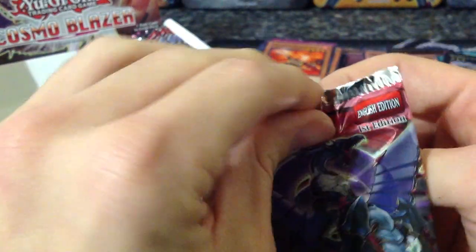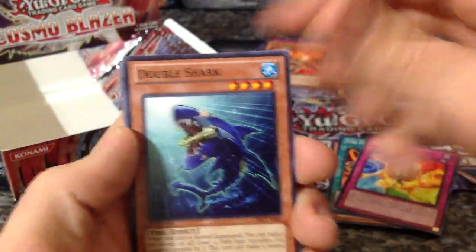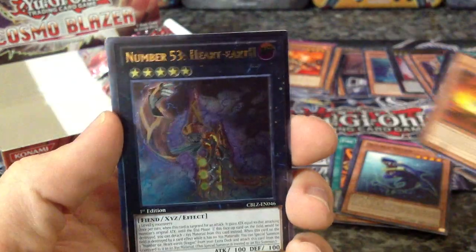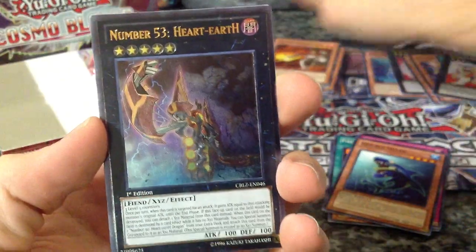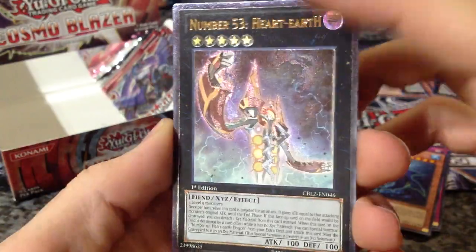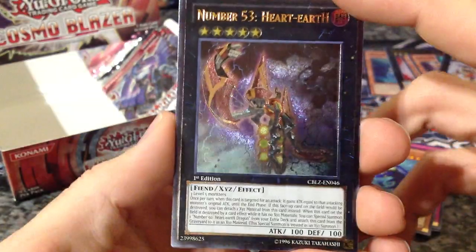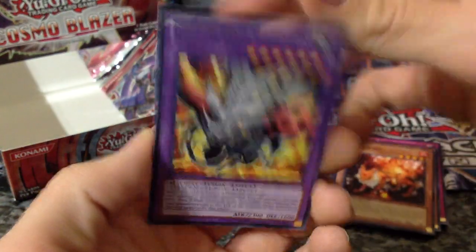I really enjoy putting these videos out — I really hope y'all enjoy them. If y'all do, remember to leave a like, because the more likes I get the more I want to do videos. Brush Fire Knight, and then Number 53 Heart Earth as our Ultimate. Still a pretty cool looking card — it's a Number card and I like the Number cards, I'll probably collect them. All the Ultimates are pretty cool looking. I don't know if it'd be good in play, but still a cool looking card nonetheless.